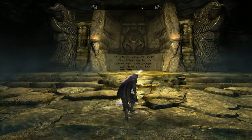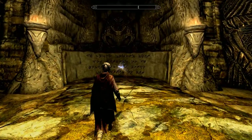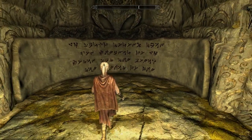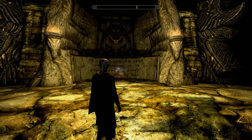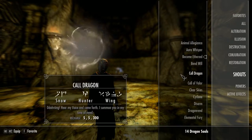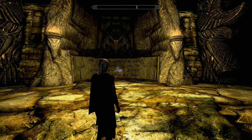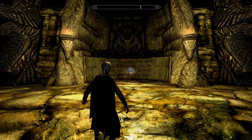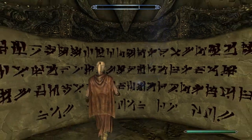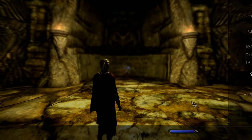Now I'm going to show you a problem you may have at this word wall and others — where you approach it and nothing happens. It's obviously working but I don't have this word yet. I've been told you can Whirlwind Sprint into it and that should get you past the collision barrier. Didn't work for me — some people say it works for them, try that. Especially on consoles where you don't have console commands. What I'll do now is show you the console commands, which obviously only works for PC users.